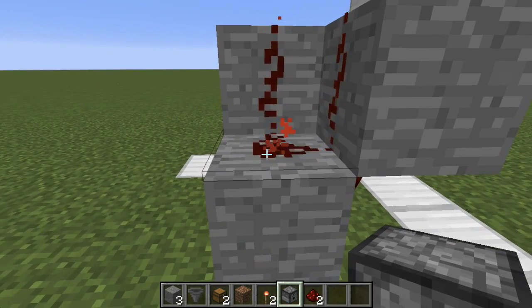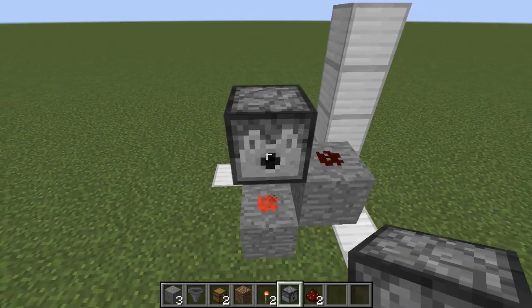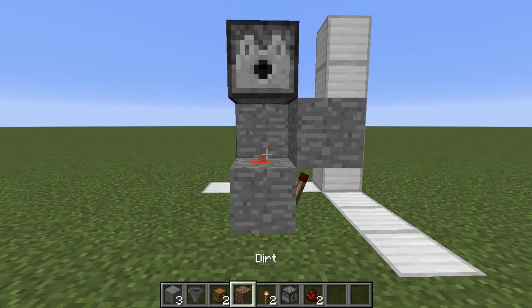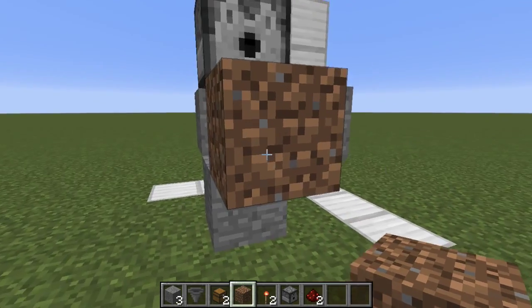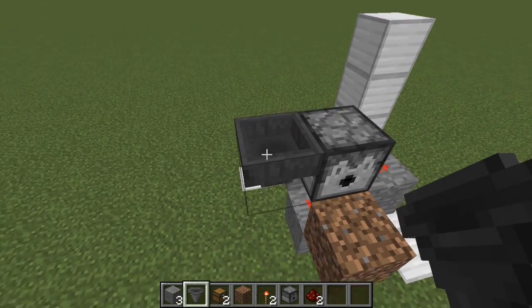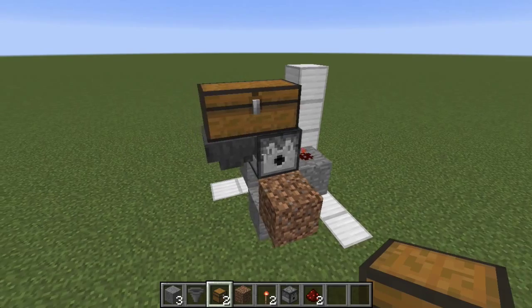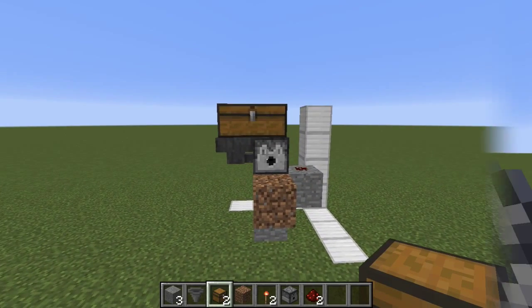On top of that you're going to want to place your dispenser facing to the side. In step three, place down your dirt right there, and then on the side place a hopper with 2 chests so that it forms this shape — and your flower farm is basically done.